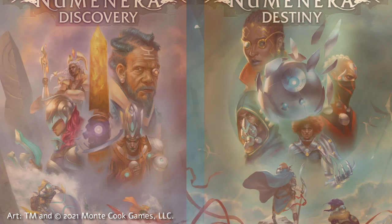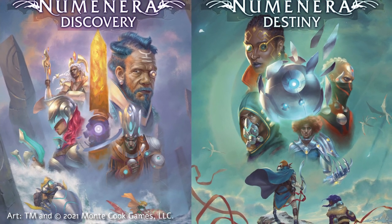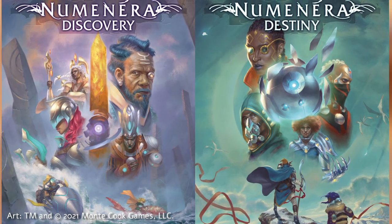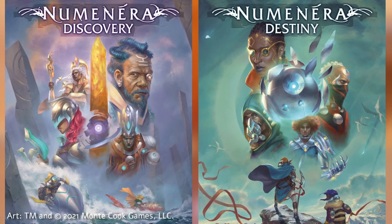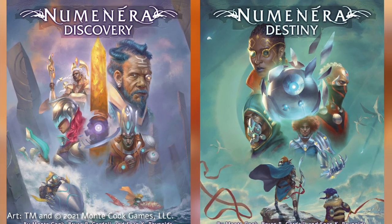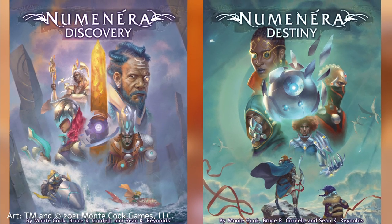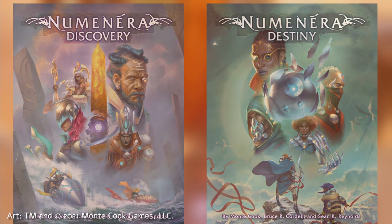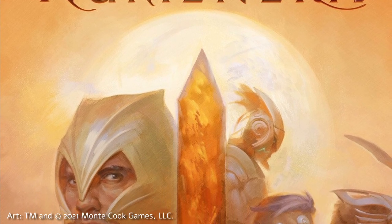To make things clear, Numenera Discovery and Destiny are the core rulebooks of the game since their release. The original Orange Legacy book is really no longer needed outside of appeal for collectors. If you're brand new to Numenera, you can and should just go straight to Discovery and Destiny. Though MCG referred to Discovery and Destiny as Numenera 2, using terms like 1st and 2nd edition don't really apply.